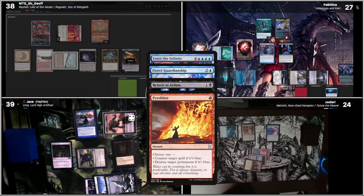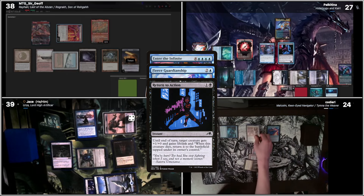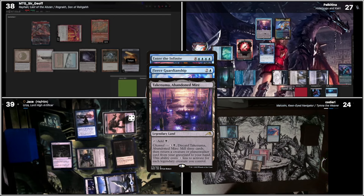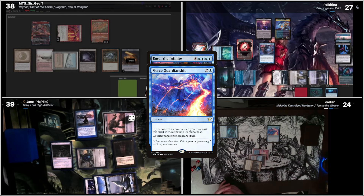Hull Breaker Horror? Yes. Timna is bounced to my hand. Yeah. And then Pierce Guardianship still counters Enter the Infinite. Panel, like in Noor, we're going to mill three cards. So we'll return Hull Breaker Horror to my hand. Flash out Hull Breaker Horror.